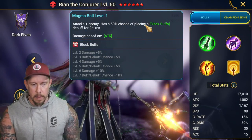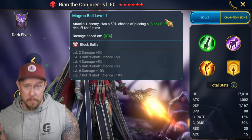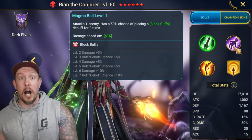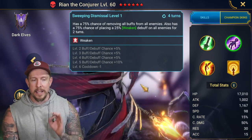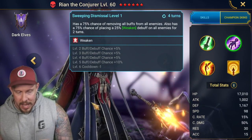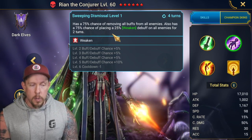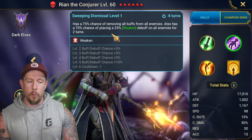On the A1, we have a Block Buffs debuff at a really high 75% land rate — not bad for an A1, it's a nice addition to an already competent kit. On her A2, Sweeping Dismissal, it's a three-turn cooldown with a 100% chance of removing all buffs from all enemies, and also a 100% chance of placing the big version of Weaken debuffs on all enemies for two turns.